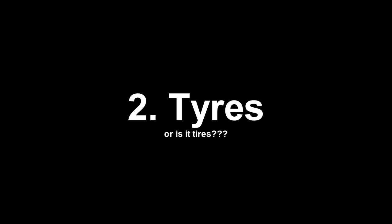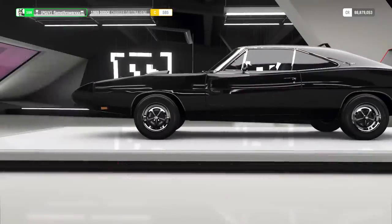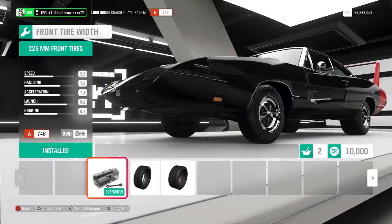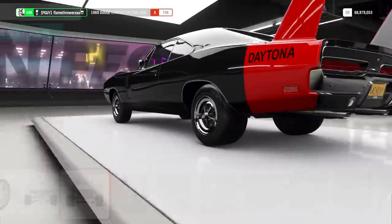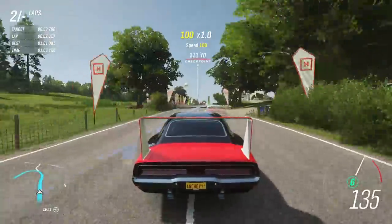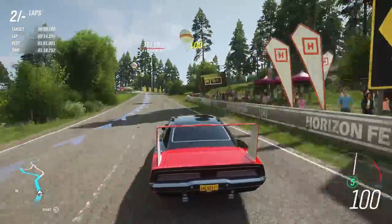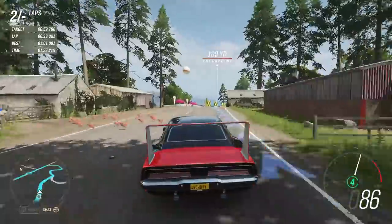Number two is tires, and this is something I get a lot in my comment sections. I don't mean stuff like always getting race tires in A-class and above — that's obvious, and you can get away with just sports tires on some A-class cars. What I mean here is tire thickness. Ideally, you'd want your tires to be as thick as possible on all four wheels, but if you've watched my Horizon guides, you've probably noticed that I only increase tire thickness on the drive wheels. So if it's rear-wheel drive, I get tire thickness on the back; front-wheel drive on the front; all-wheel drive on all four wheels. Tire thickness increases your PI way more than it should, and it's not worth the PI it takes up — you're much better off spending that elsewhere and only increasing tire thickness on your drive wheels.